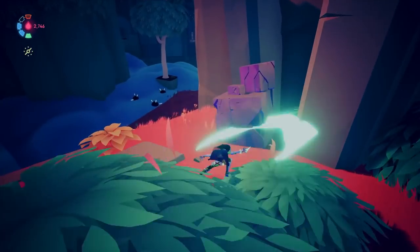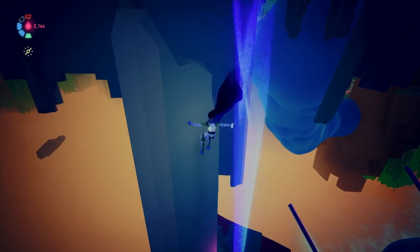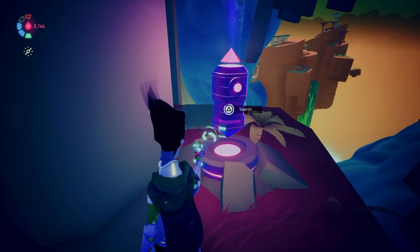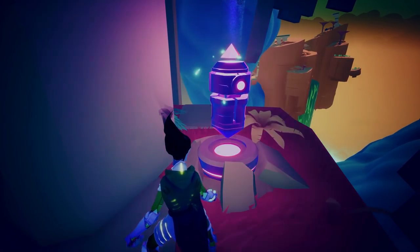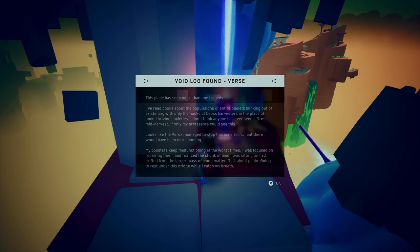One of the Void Runner's boxes — it's spewing something out. This place has seen more than one tragedy. But I've read books about the populations of entire planets blinking out of existence, with only the husks of dross harvesters in place of once-thriving societies. I don't think anyone has ever seen a dross mid-harvest. If only my professors could see this.